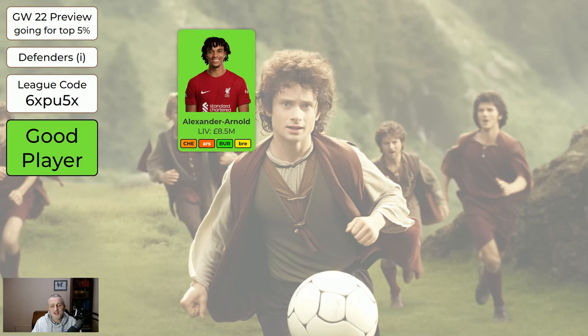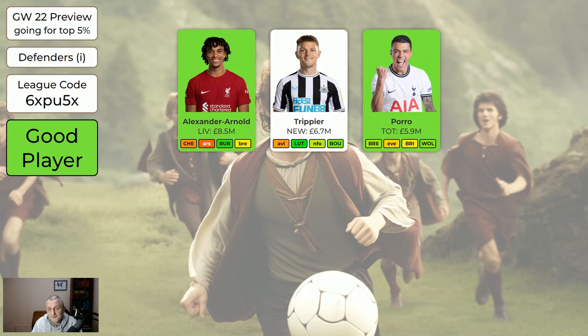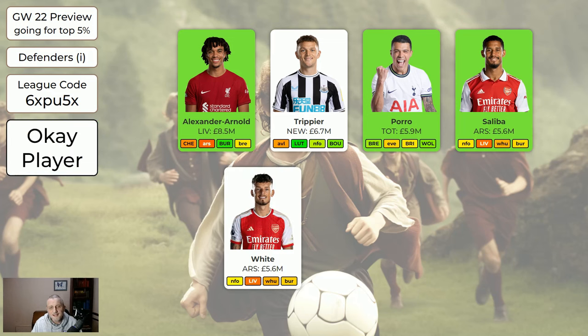For defenders: Trent is back and fit — absolutely worth having if you can get him into your team, even though he's going to blank in Game Week 26. Trippier — you don't need to get him in this week, and some people will be selling him to free up money. Newcastle haven't been great recently, but after this game week they have a nice run of fixtures. He's not green because he's not worth getting this week if you don't have him. Porro is worth having — green. Saliba's worth having at the moment. White is not as popular as Saliba, so if you're going to get one of those two it's probably worth getting Saliba. Walker is a new entry — Man City, five nice fixtures in the next four game weeks, plays every game at the moment, worth having at 5.4.